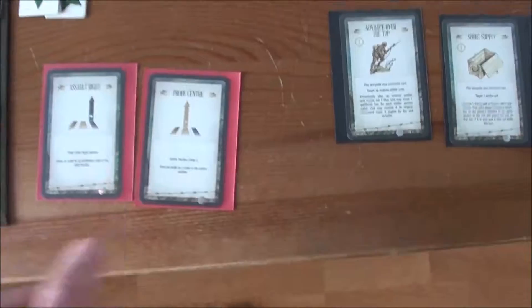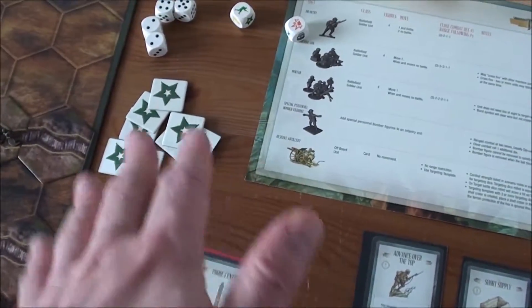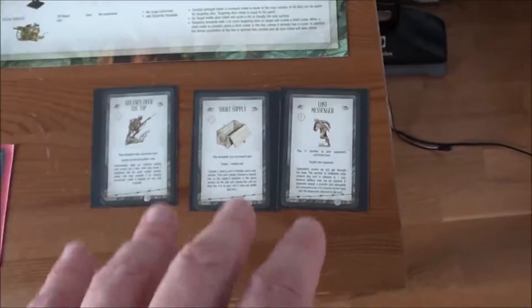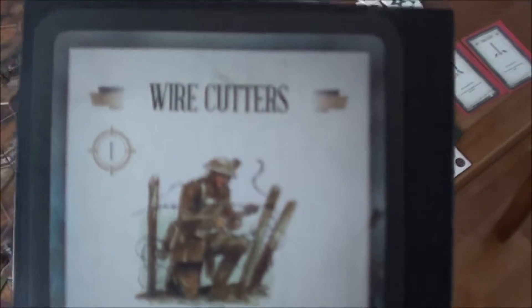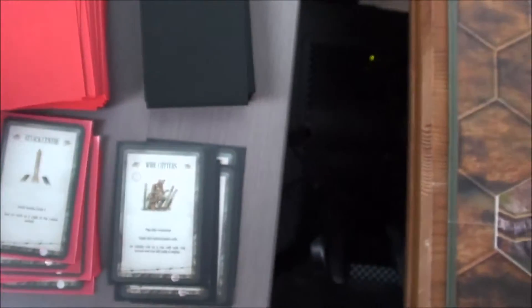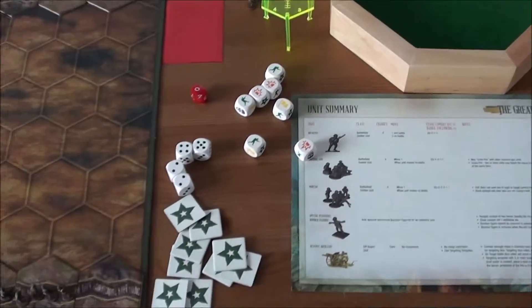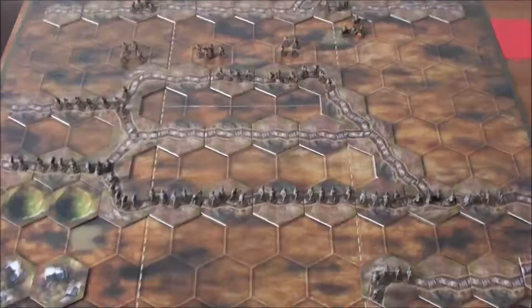Let's discard this and grab another one — more action in the center. I still have plenty of HQ tokens and the artillery observation advantage, so I will grab myself a combat card which is wire cutters — totally useless. So I will discard this at once. I did not play any card, so I can grab another one.